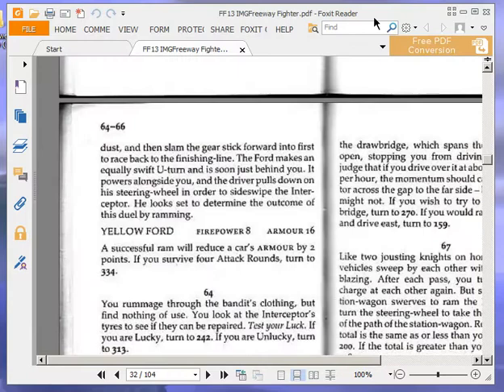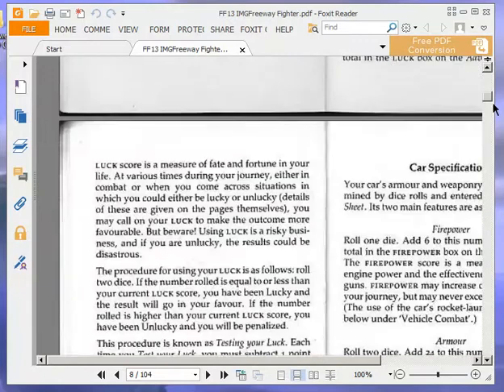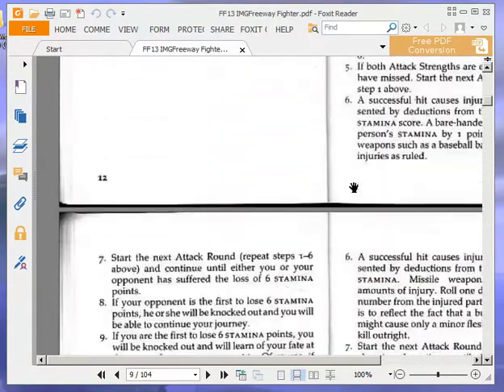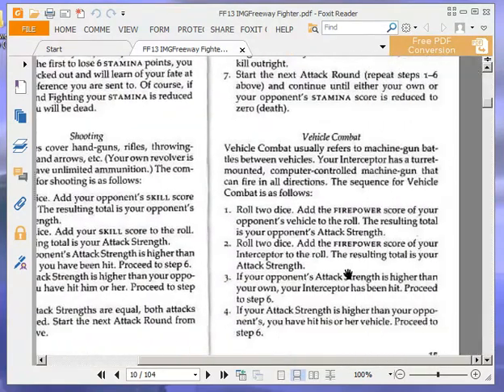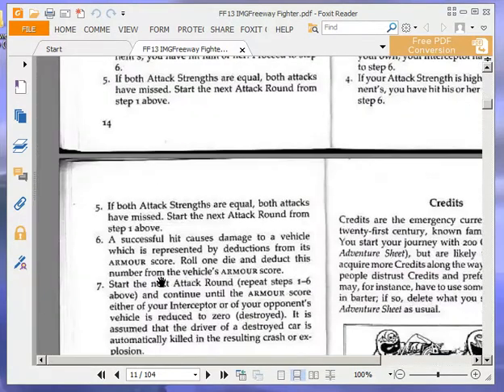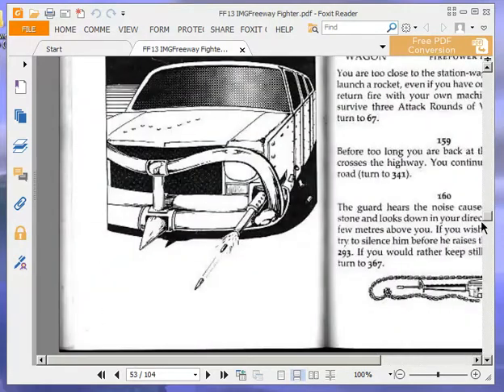Just one last thing — how do I do vehicle combat again? Roll 2 dice and add the firepower to the roll as attack strength. Whoever's hit rolls 1 die and deducts that from the armour score. Okay, so I've got it — it's them, then me.